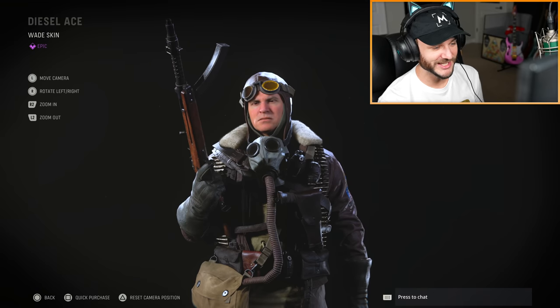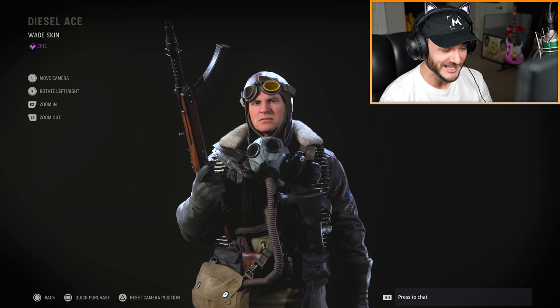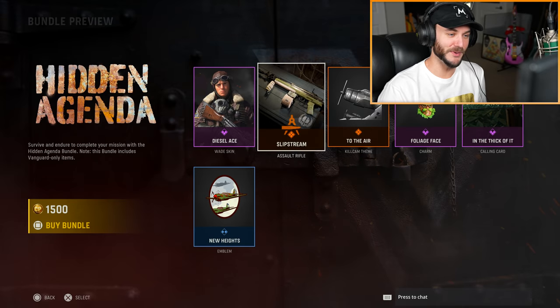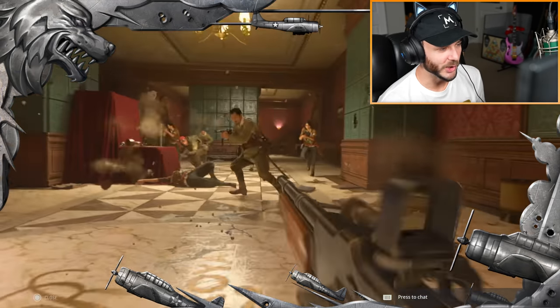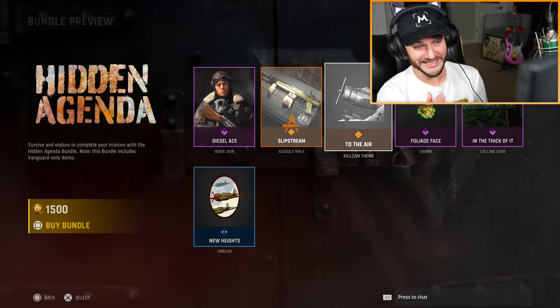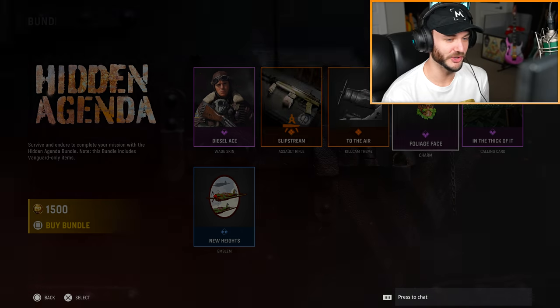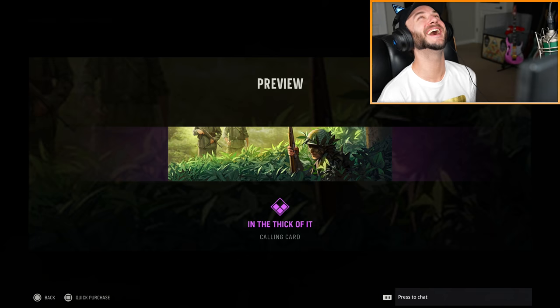Next up is the Hidden Agenda bundle. A skin like this makes sense for Wade because he's a pilot — if you played the campaign you'll know. This isn't too bad, not a bad skin. There's also a kill cam theme — you can get kill cam themes, which is something different. I don't believe growing leaves as a mustache is historically accurate, but sure. And we have the In The Thick Of It calling card.